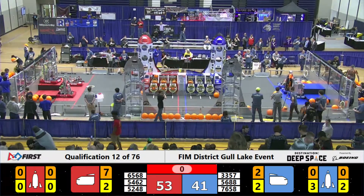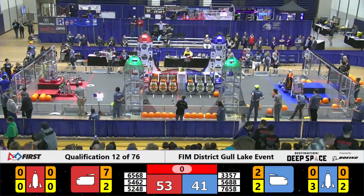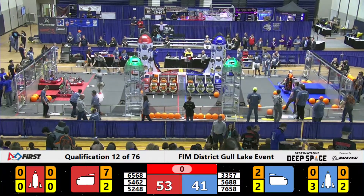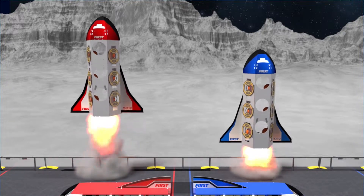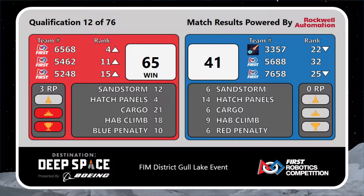Once again, teams, we are going to be breaking for lunch after this match. Ladies and gentlemen, your official scores are in for qualification match number 12 down here on the Parker Field. It's going to be your red alliance winning by a score of 65 to 41. That red alliance was able to get a total of three ranking points in that match — two for winning the match, one for getting 15 points or more in the habitat zone.